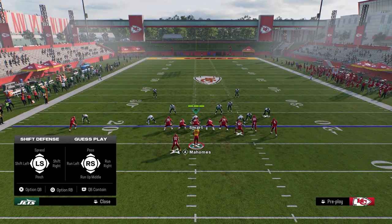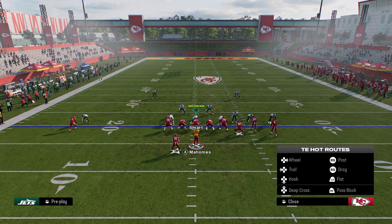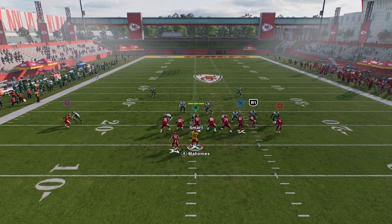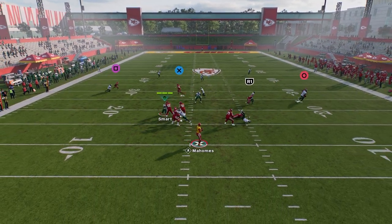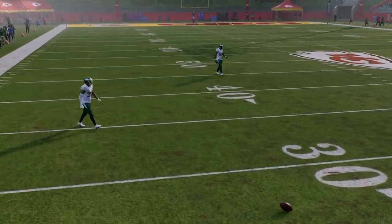This pivot route is going to fry man-to-man coverage consistently in this game for you, so you have an automatic man beater in that route. The other thing you're able to do this year is put your tight end on a slant. This tight end slant route is unbumpable, and as you see, it's going to get across the field. If we did not get bumped there, it would have been wide open.